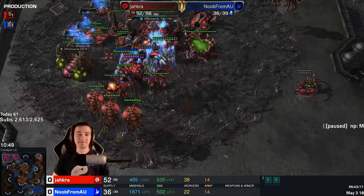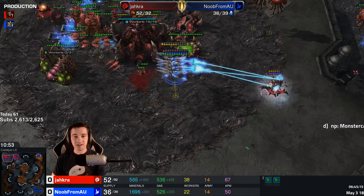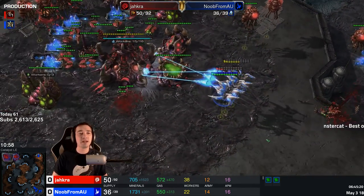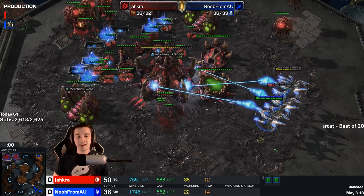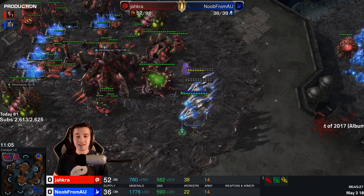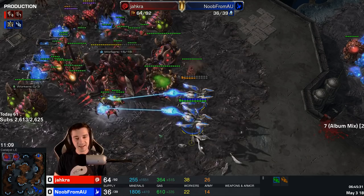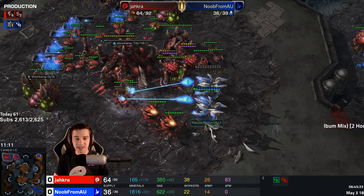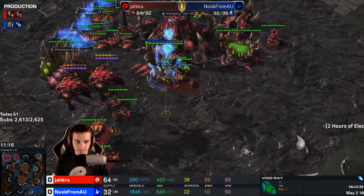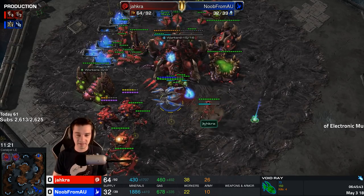He flies into them! A lot of damage on one of these void rays. He's going for another queen though — the target fire isn't quite there. The void rays are locked on and the queen has leg cramps off creep — it's not going to be enough. No hydras on the way. Another queen pops out. The spore crawler's trying to move up. The void rays can't figure out what they want — he loses one. The spore crawler flanks in from the side — another void ray will fall. Six hydras on the way.